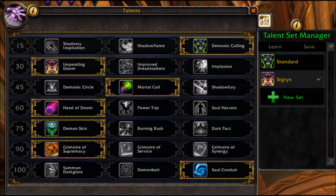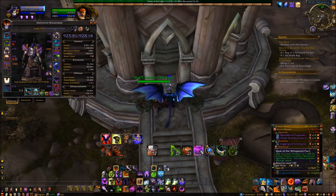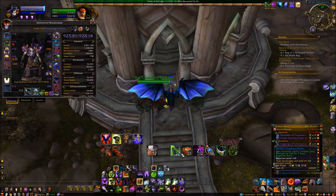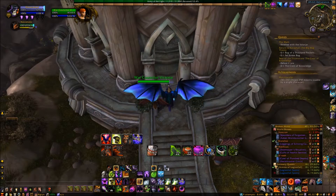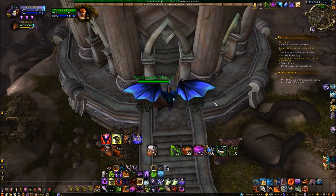Before we go further, here are my talents, which are Demonic Calling and Bane of Doom, Mortal Coil, Hand of Doom, Demon Skin, through most of Fantasmal and so on. My consumables are Flask of the Whispered Pact, Augment Rune, Ajar salad, Drums of Fury, and Prolonged Power potion. My trinkets are Horn of Valor and Oakheart's Gnarled Root.